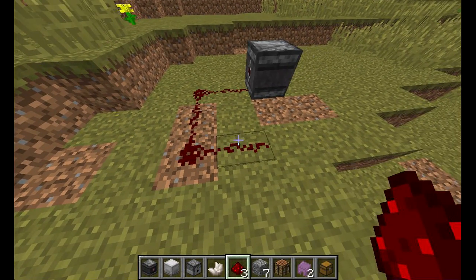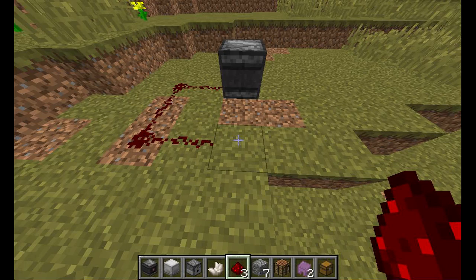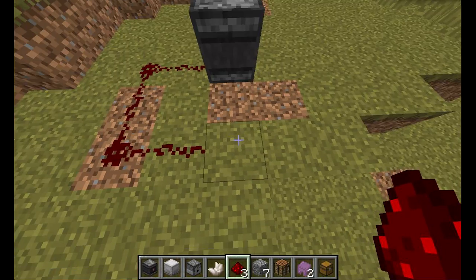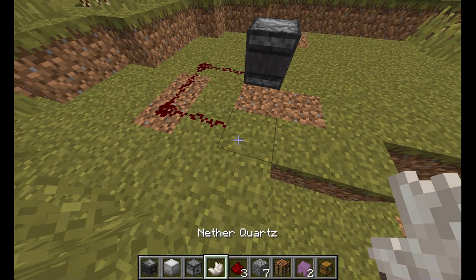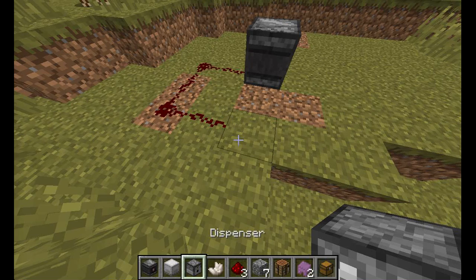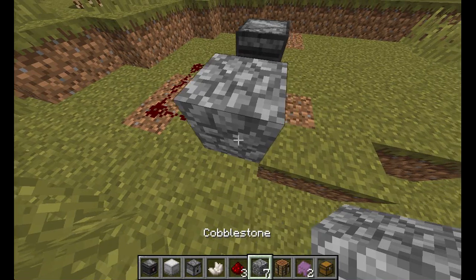Alright, we've got everything. This is the observer block — it does what it says. It emits a redstone signal from one side and observes from the other side, sending a redstone signal when it detects a block update. I'll place down a dispenser.